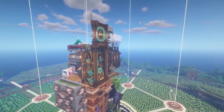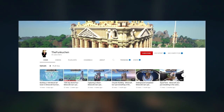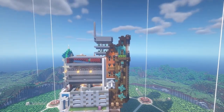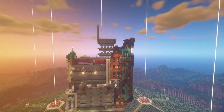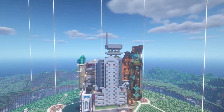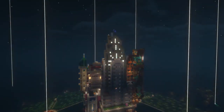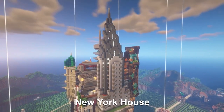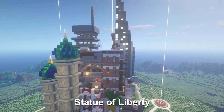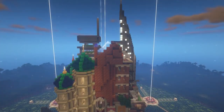Last but definitely not least, we are checking out The Function. This build is really cool — this is actually some older footage, as a lot of new stuff has been added. The whole goal of this tower is to make it 1000 blocks tall, with unique builds, farms, and everything going on inside. You might think the Minecraft build height limit makes this impossible, but data packs have been used to extend the world limit, which is what The Function has done to make this tower super tall.